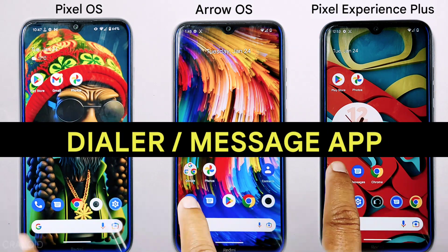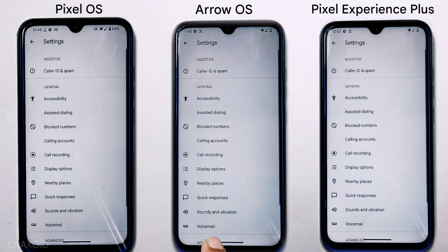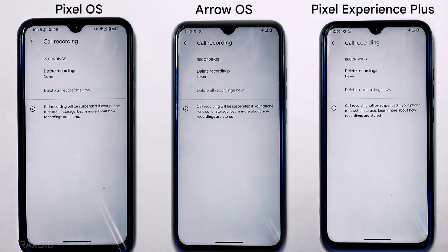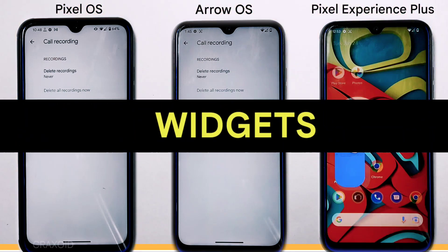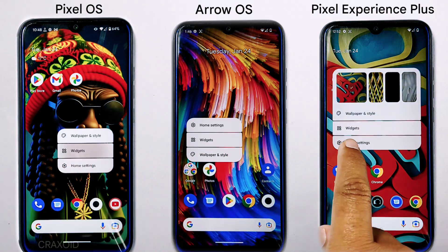Now let's look at the dialer and messaging apps. All three ROMs have Google Messages and the Google Phone dialer. However, none of them have a built-in option for auto call recording — but you can remove the recording announcement and still record by following the guide linked in the description below.